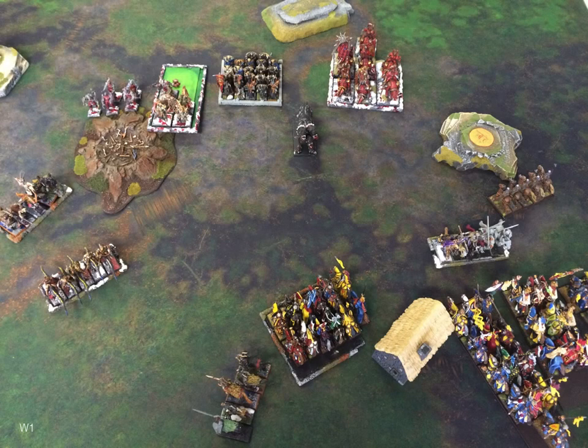He won the roll to go first — I think he deployed first and that's how he got it. He moves up very aggressively with his Barbarians on the right. I think it's kind of a mistake because he's throwing them away — we're far enough apart that he doesn't need to block me up right now. When I charged him on my turn he fled, and normally I'd think that landing in front of his own unit would let him chaff for me, but it didn't quite work out that way.